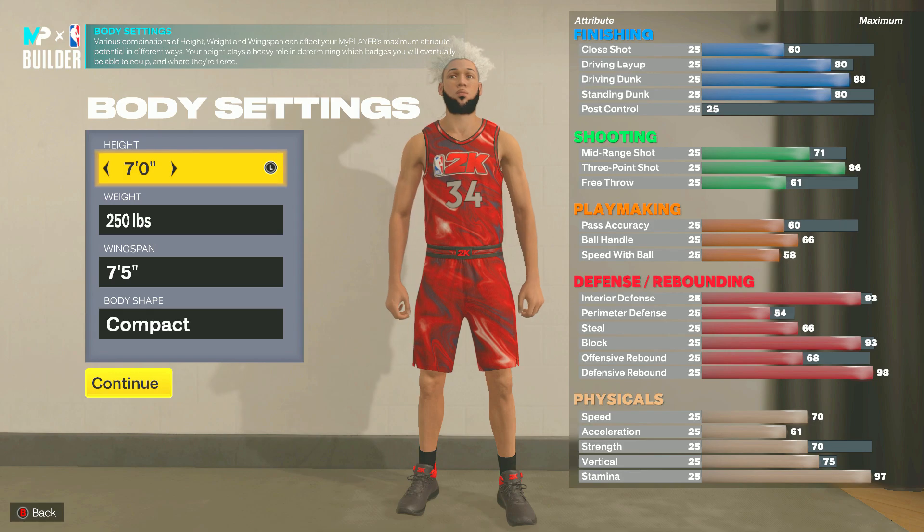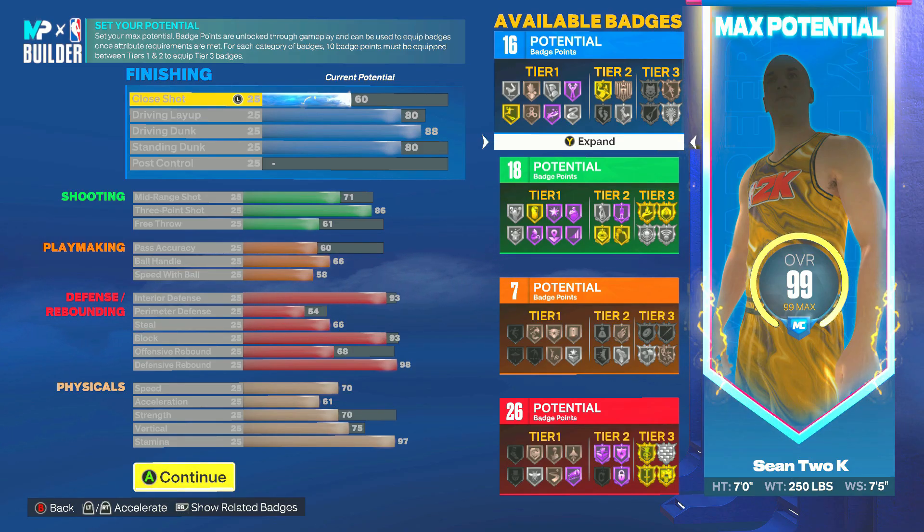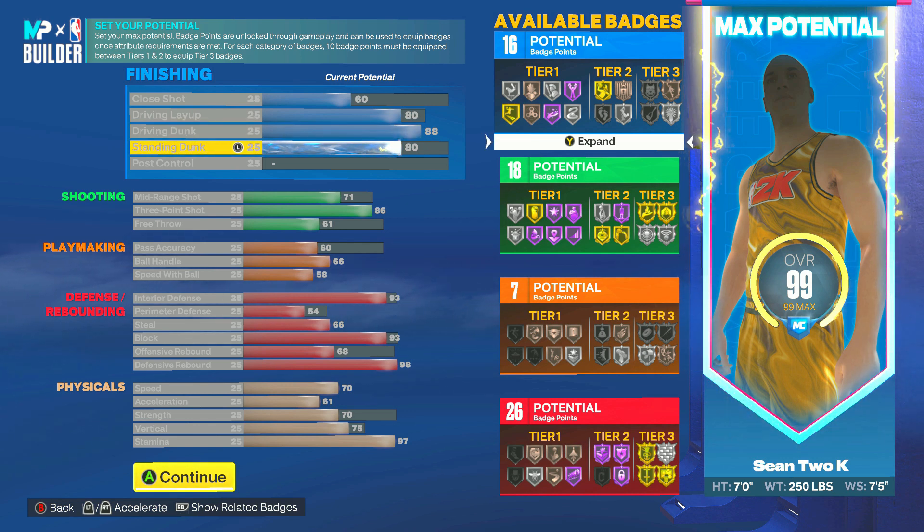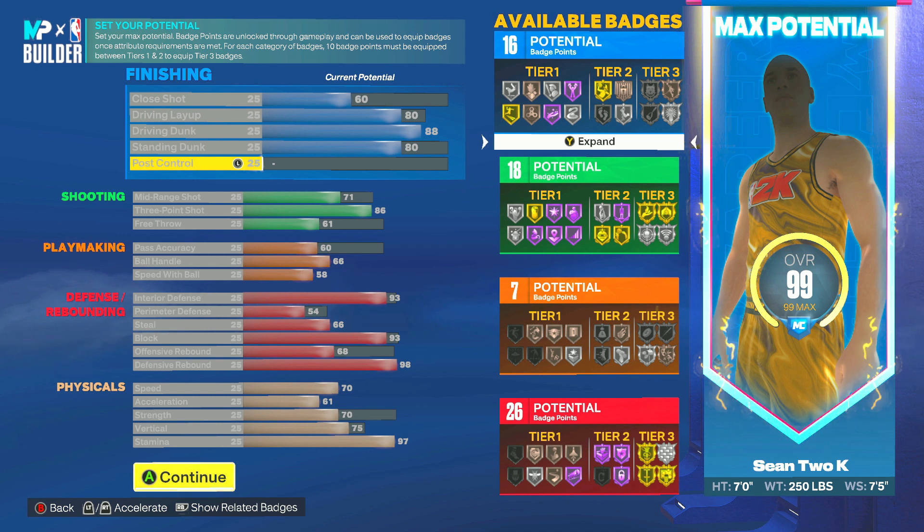For the attribute upgrades, I went with an 80 driving layup and an 88 driving dunk — that's very important because we do unlock contact dunks. I also have an 80 standing dunk, and I have 16 potential badge points in my finishing. The cool thing about this build is we have Limitless Takeoff on Gold as a tier one badge off the rip, and Post Riser on Silver as a tier two badge, so right out of the gates you can be dunking on people.